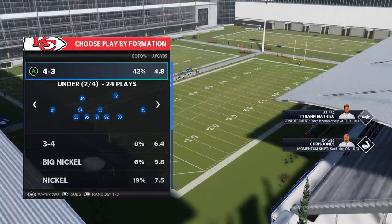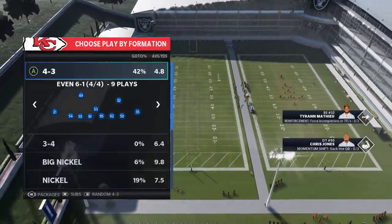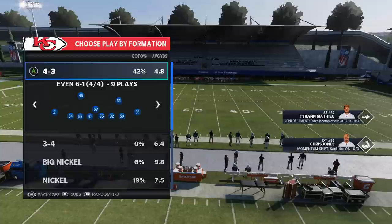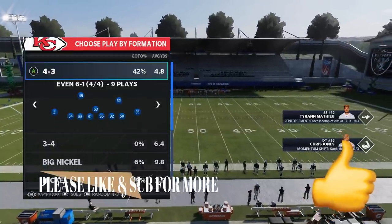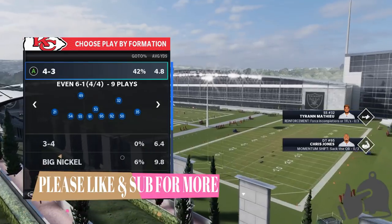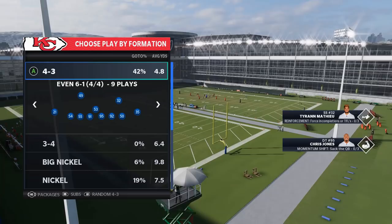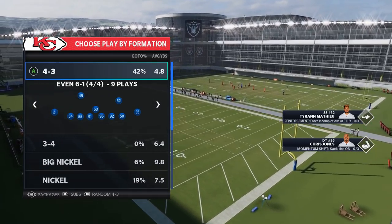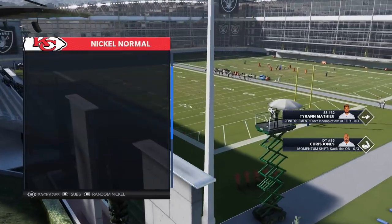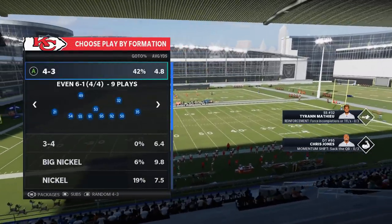The formation I'm going to show is the Even 6-1 out of the 4-3. When I first saw this formation earlier in the year I really didn't use it at all, but over time it became one of the most consistent run-stopping defenses for me. It's my go-to run defense — anytime I'm in a situation like a goal line, 4th and short, or 3rd and short, I pull this out. The defenses I run throughout the game are mostly out of the Big Nickel Over G or the Nickel 3-3-5, but they're not nearly as good at stopping the run as this formation.